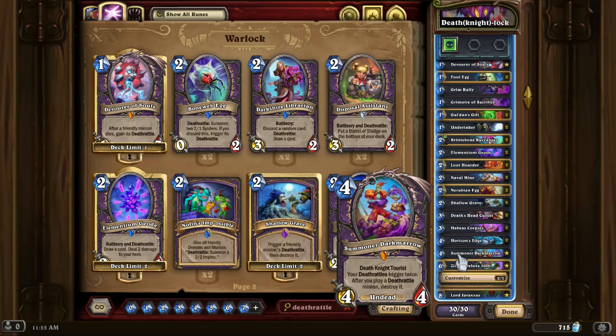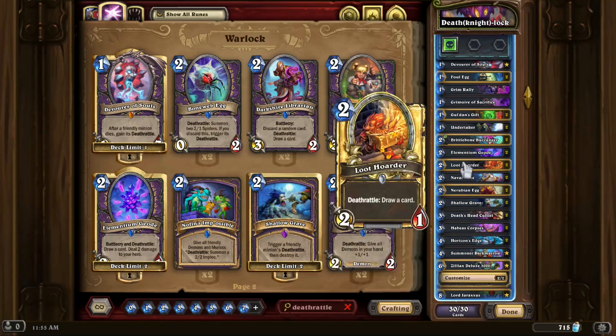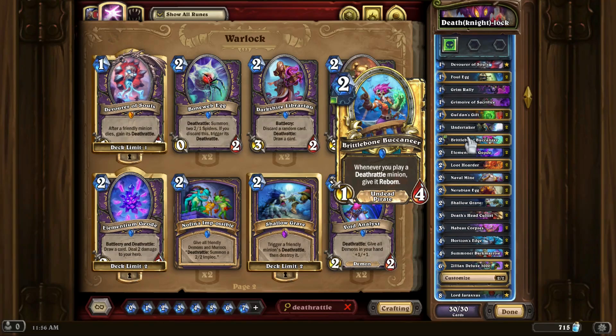So this is, as you can see from the name, a Death Knight lock — basically meaning it's a Deathrattle Warlock that takes advantage of Summoner Darkmarrow being a Death Knight tourist, allowing us to add Death Knight cards from Perils in Paradise. What that really equates to in this list are just two cards: Horizon's Edge and Brittle Bone Buccaneer.